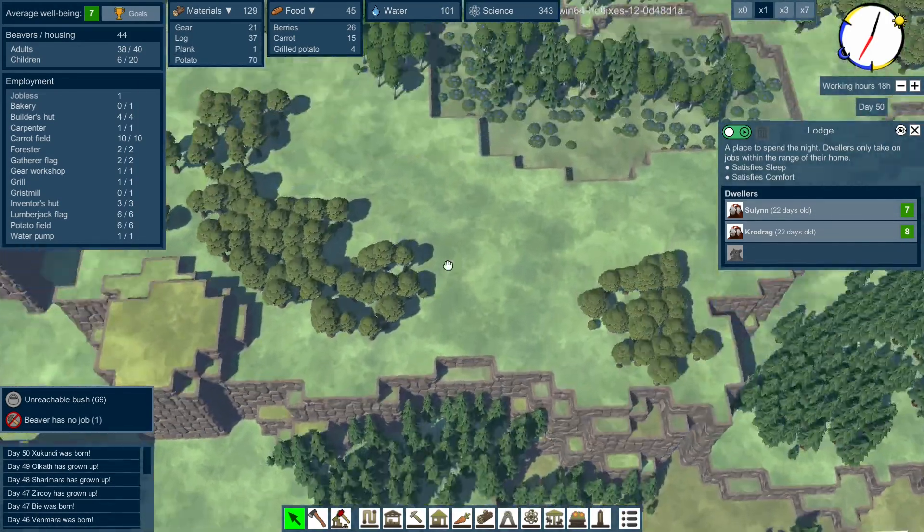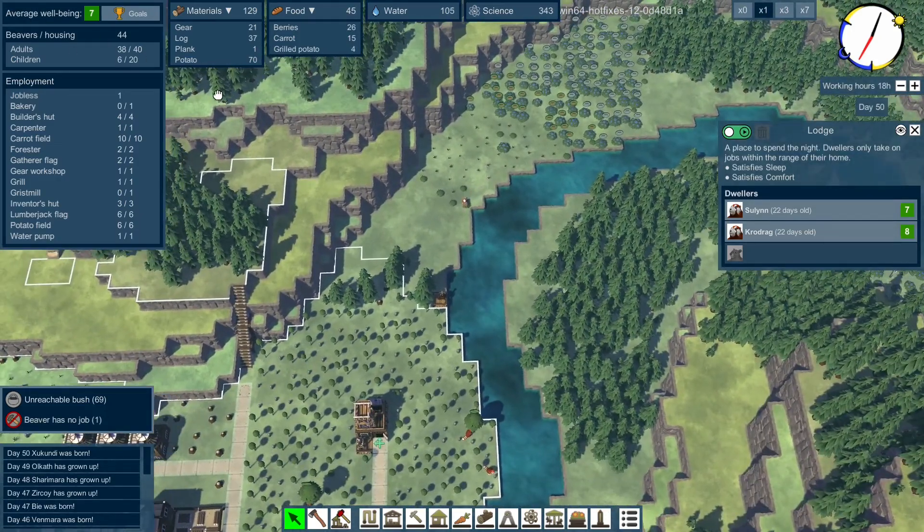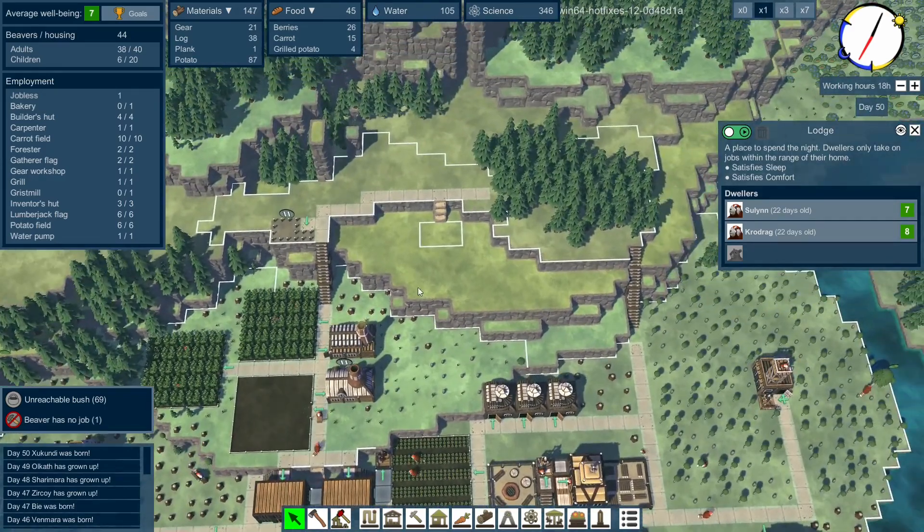So if we are going to expand upwards, which I kind of like to do - I would like to get up to the top here and do some things - I think we are going to need to put some more houses in. We could put some up here.